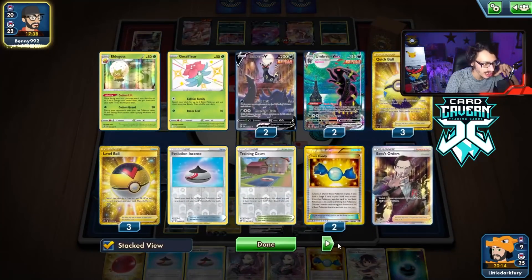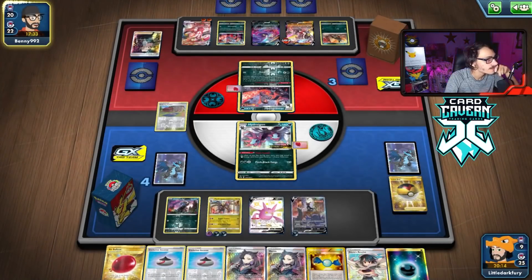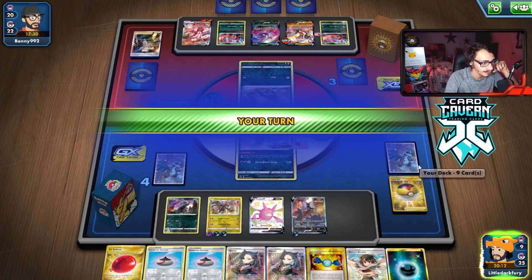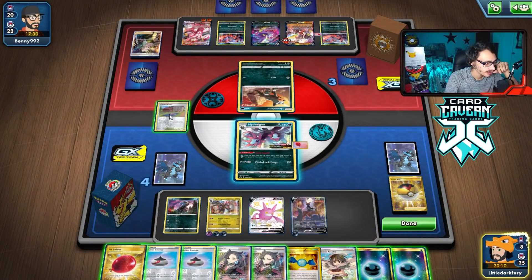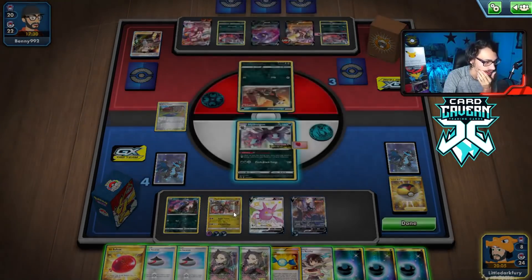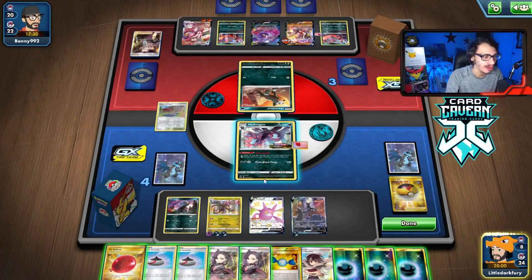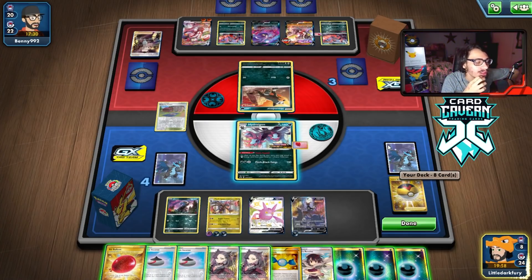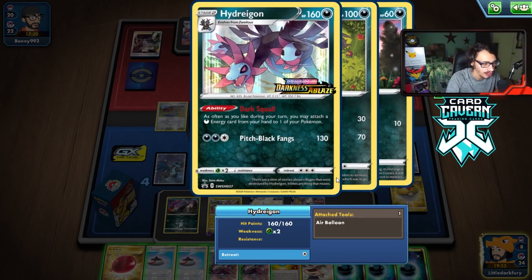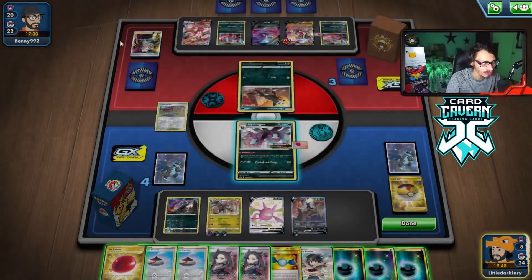If our Stadium can stick, I can go into Pitch Black Fangs and hit this for 210. Assuming I also have the other Umbreon in the deck — I think I do. We'll do that. Could be a tough one to win though. We could also just Pitch Black Fangs KO this instead. Wait — both Hydreigons have the Pitch Black Fangs attack! I just realized that. We have eight cards left — so I could just knock them out with Pitch Black Fangs on this Hydreigon.